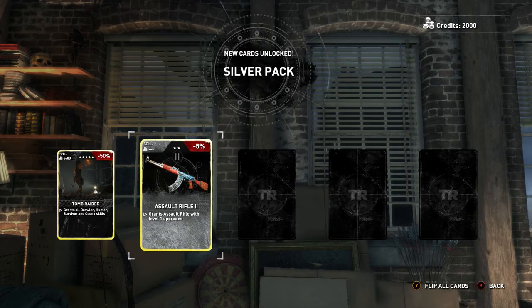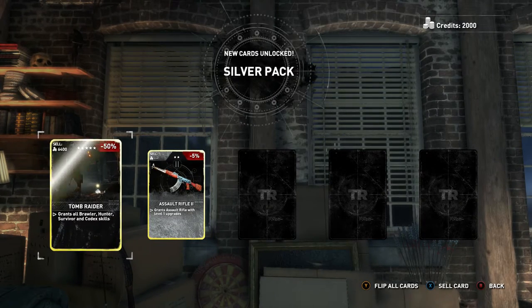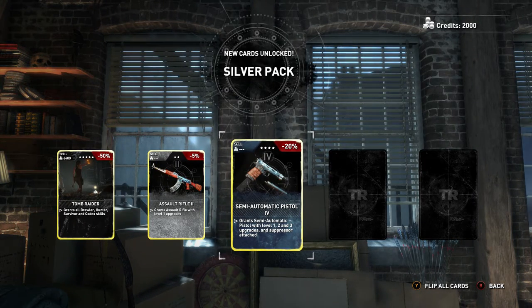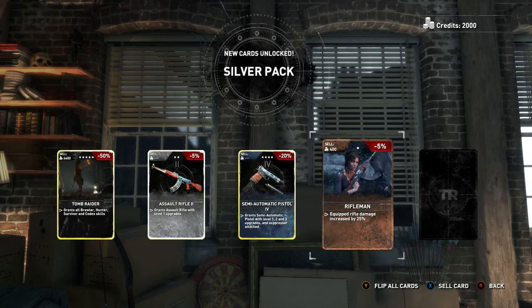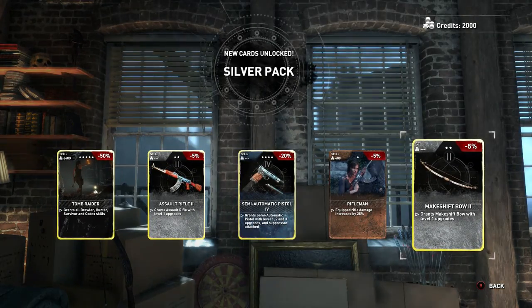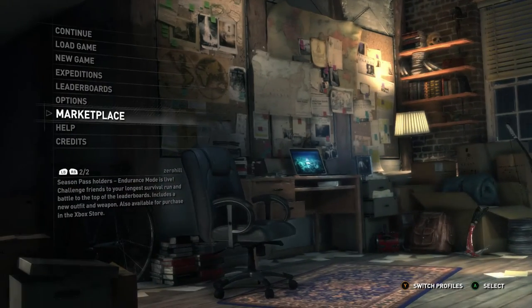This one's of the same style — grants assault rifle with level one upgrades. That is a good card. Semi-automatic pistol — grants a semi-automatic pistol with level one, two, three upgrades and the suppressor attached, so perfect for stealth. Rifleman — equip rifle damage increased by 25%. And the makeshift bow — grants makeshift bow with level one upgrades. I am so stoked on that Tomb Raider card. That is amazing. Back out of here.